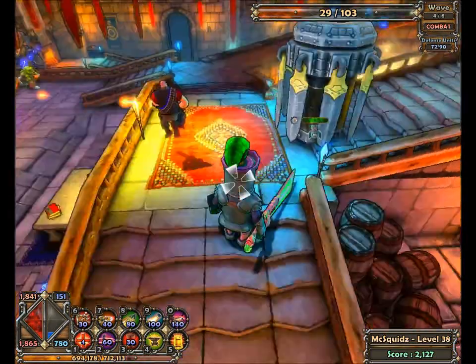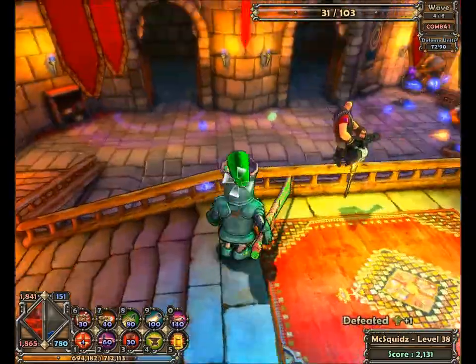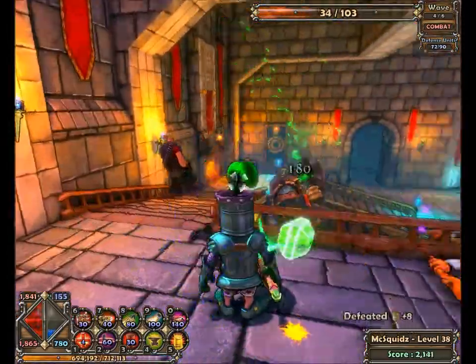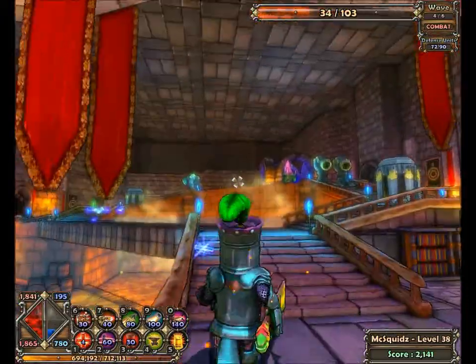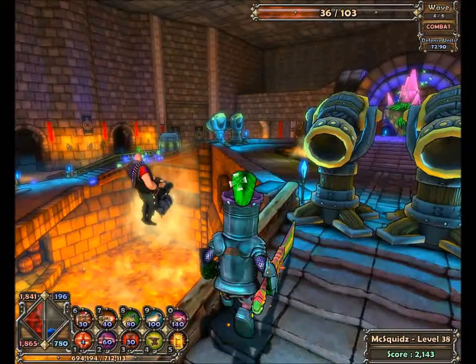I can't remember what they're called suddenly. Black outline — cell shading, that's it. Very nice. Hi. Very pretty game.